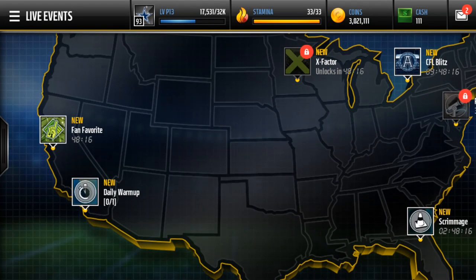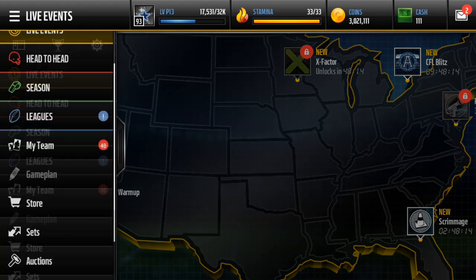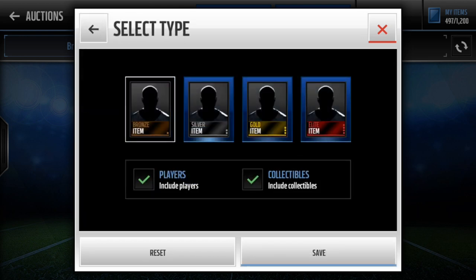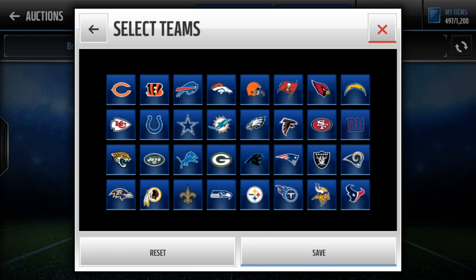I know you guys want to see how this works, so I'll show you. First things you're going to want to do is go into the auctions, and you're going to do bronze and silver players. For teams, there's a special algorithm I figured out where when you pick your teams, they have to be at least five rows from each other.